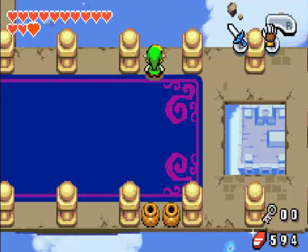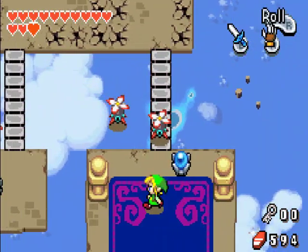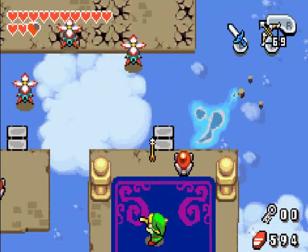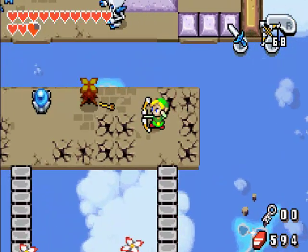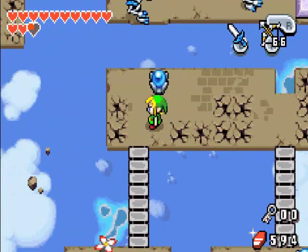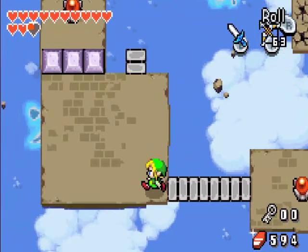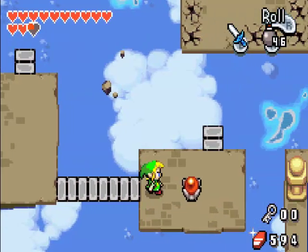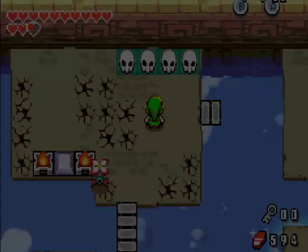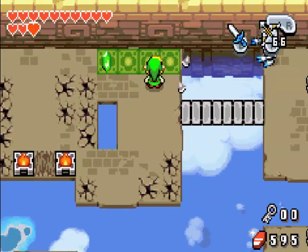This is a pretty big palace. I guess it's the last one, so they're going to make it the biggest they can. Hate these damn things - you're annoying. So what we have to do here is drop a bomb, a remote bomb, hit the switch, and now we can cross over here. There we go.